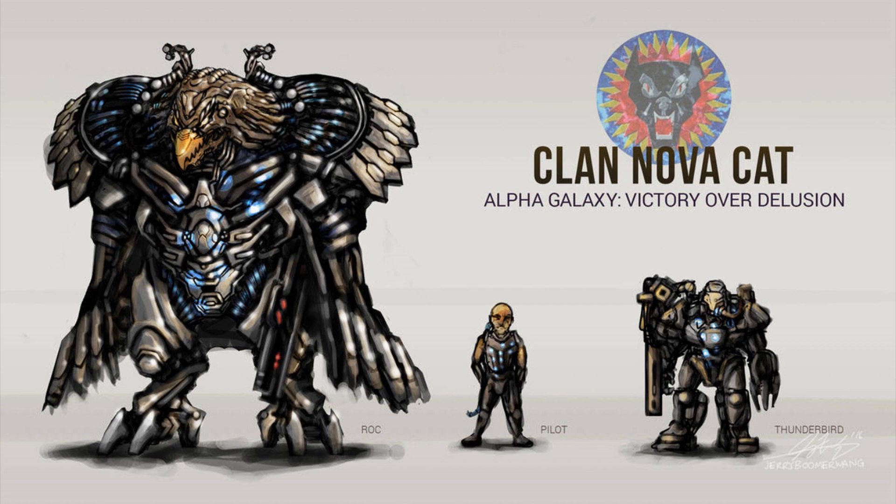To begin with, I wanted to talk about the first generation protomech designs, and namely six of them for today: the Harpy, the Siren, the Satyr, the Centaur, the Hydra, and the Roc. Not the Roc as in stone, but the Roc as in the mythological bird.